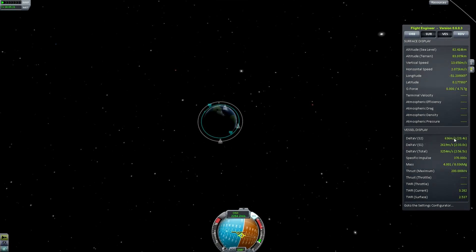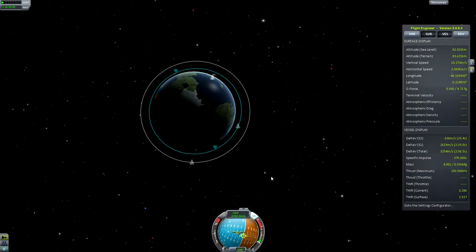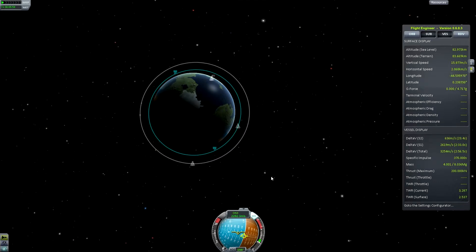On the vessel display we have 600 metres per second of delta-V left. We need 860 to get to the Mun, so we're going to be relying on some delta-V from our craft. The ascent wasn't perfect — we lost a lot to steering because I pitched the rocket over too quickly. The thrust-to-weight ratio was too low at that point for the rocket to maintain such a sharp angle, so I paid for it by wasting about 200 metres per second of delta-V.